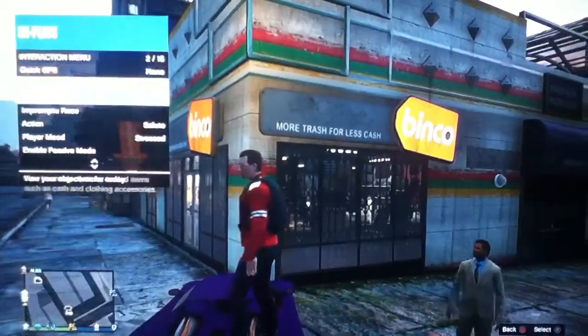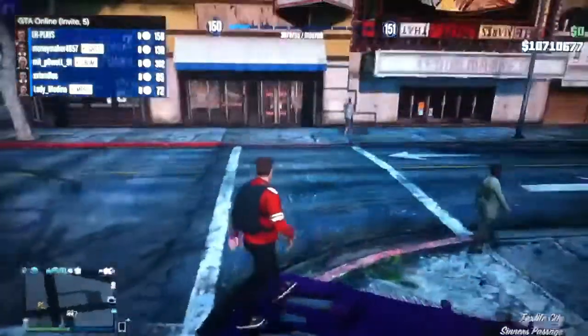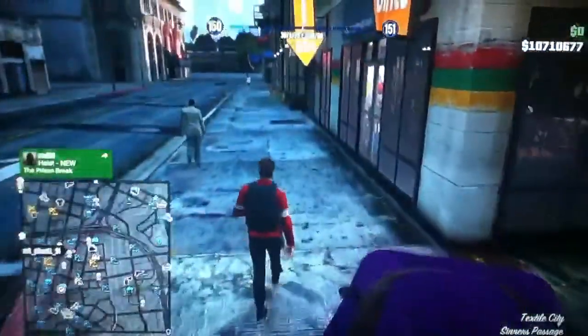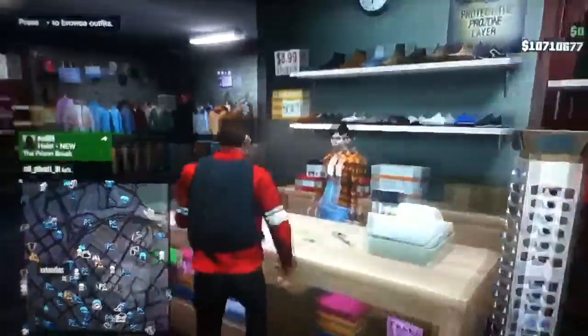We're going to go into passive mode because there are people coming in. This is apparently an invite-only lobby but people randomly joined and they're not friends of my friends or anything like that. Very odd stuff. But basically we're going to go into the clothes store and I'm so excited. I did just check that there were new sections and I didn't want to walk in and find out there wasn't any stuff.